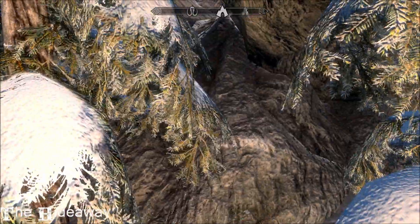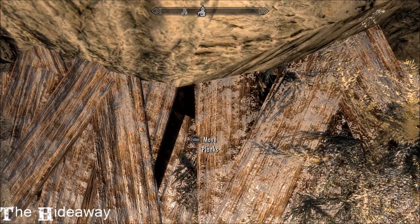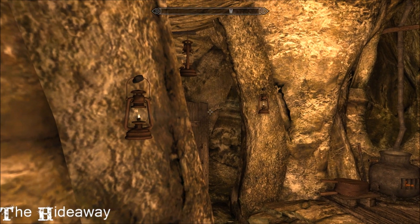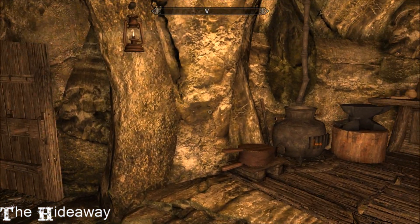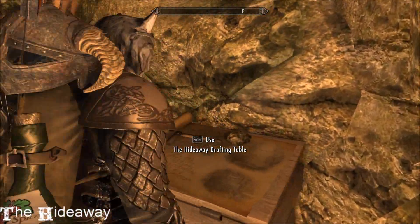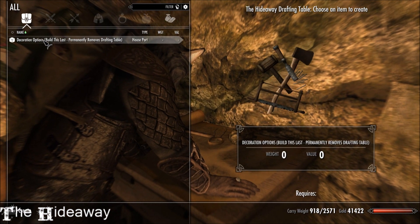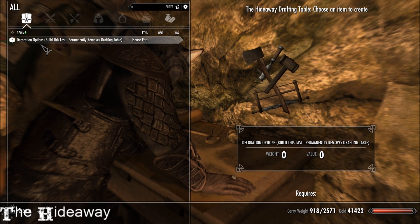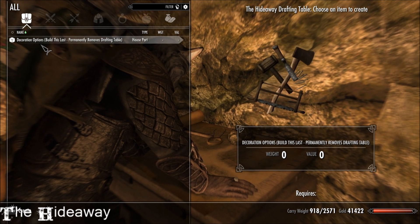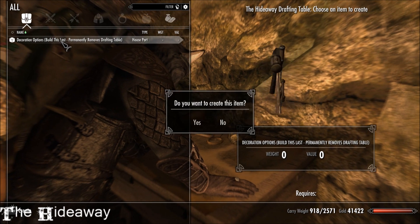Something unfortunate has happened with this, and I'll explain it at the workbench. I had this mod in my last playthrough and it was absolutely beautifully behaved. This time, not so much. After finishing all the building, I got to the last bit where you remove the decorating table and it gives you all the decoration options - in other words, you can swap out a lot of the rugs and other things in the home once you've built this last section. But for me, well, I'll show you.